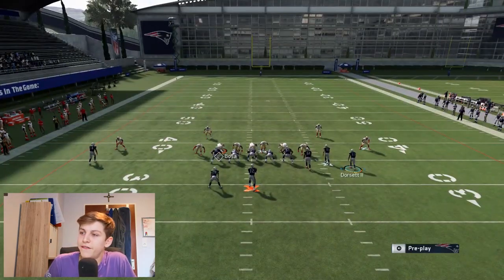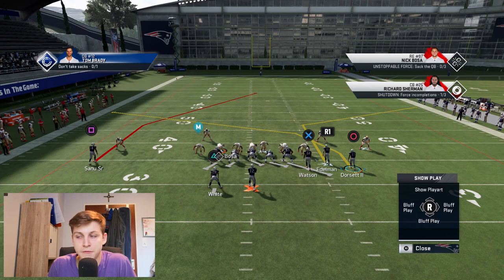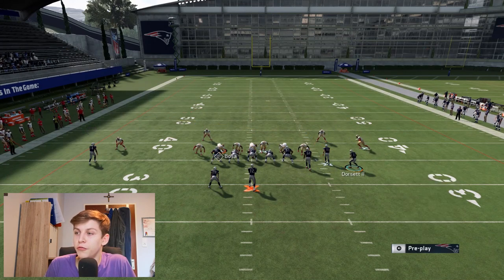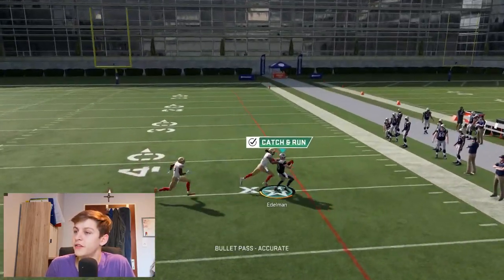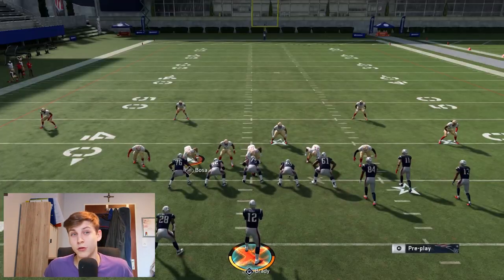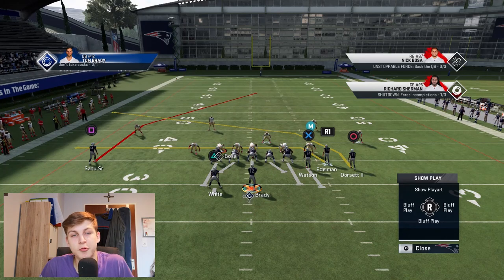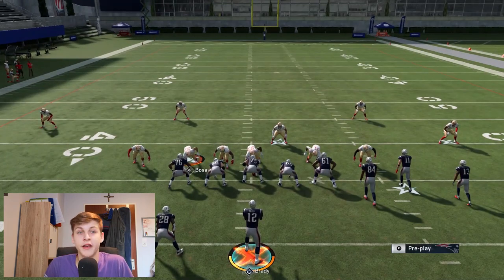If a blitz always screams in from the right side even with seven people rushing and you have seven blocking, you need to do a motion block. Motion the receiver who then blocks for you — set him up so he picks up the furthest outside rusher. Then you can roll out, scramble, hit the corner route, or hit the post route if you see that man coverage gets beat. Not every blitz can be blocked the same way — some people have crazy blitzes nobody's seen before.